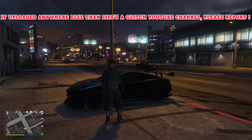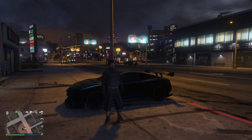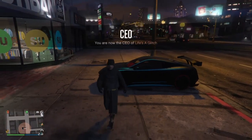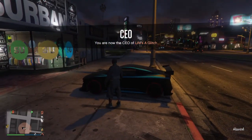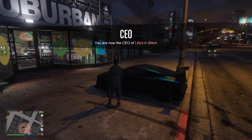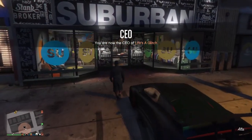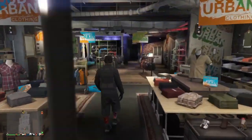You're going to have to register as a CEO. I would advise getting your car and just parking it off the road, otherwise the cars can knock you over. Just leave it round about there. This can work at any clothes store, so we're going to go in.